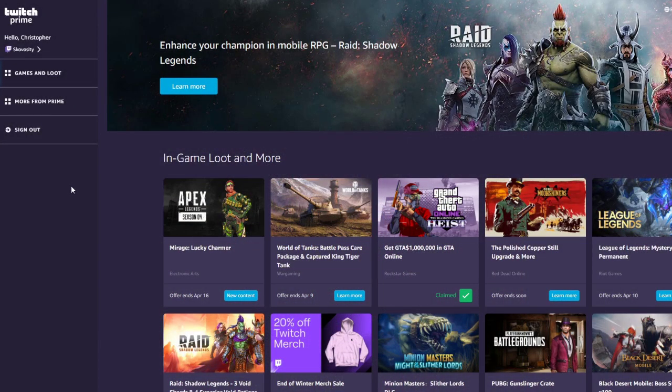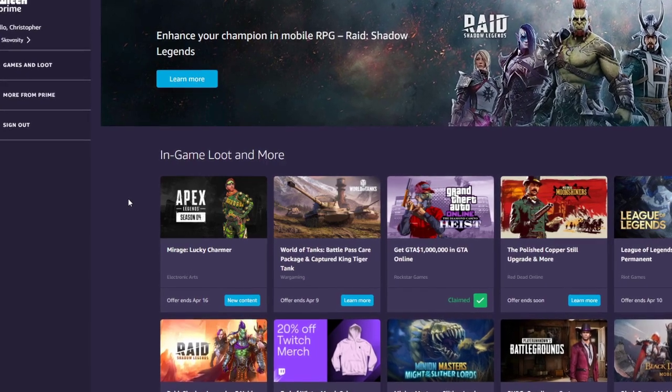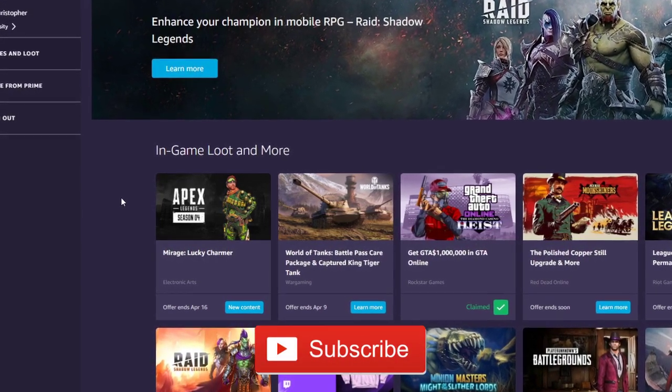With that out of the way, let's go ahead and unlock this Mirage skin for you. The first thing you're going to want to do is head to twitch.amazon.com/tp/loot. From this page, before we go any further, make sure you sign in to your Twitch Prime account, and if you're already signed in, that's awesome.